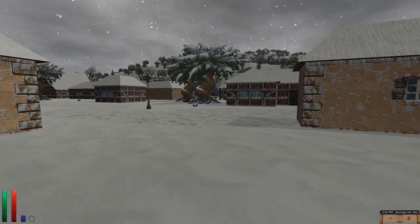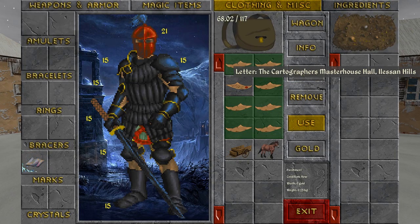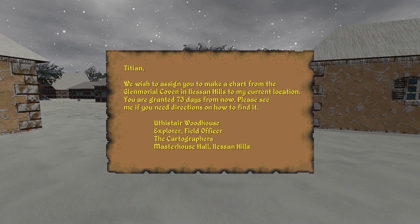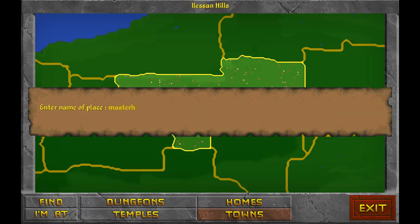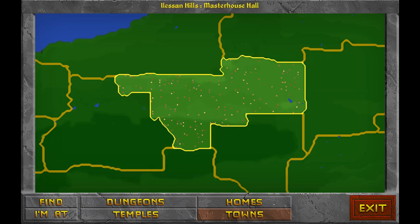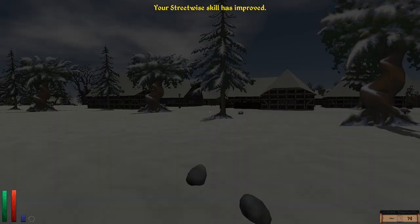Today what we're going to do is a quest for the Cartographer's Guild, which we got a letter about. We have to find this guy in Master House Hall in the Elysian Hills, so let's head to Master House Hall to get instructions on how to get to the location he wants us to map.